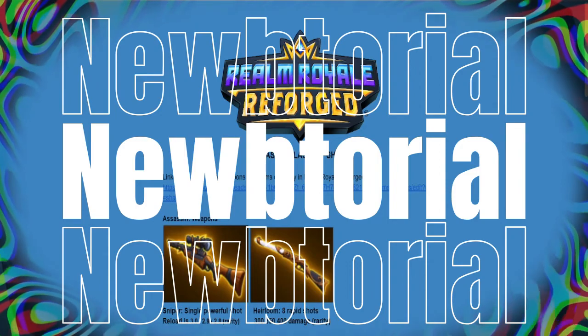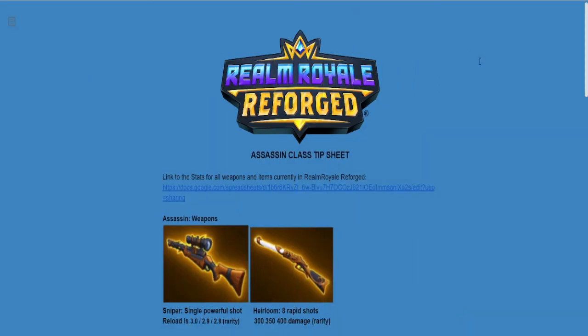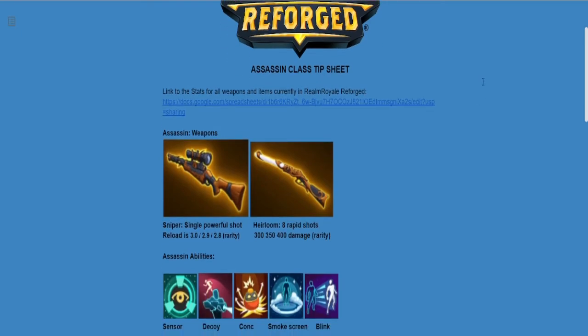Hey everybody, right now what we're going to do is just go through the Realm Royale Reforge assassin class tip sheet. The link for this tip sheet is going to be in the description of the video. You can click on that link and go through and look at all the different weapons and all the different damages depending on rarity of those weapons.